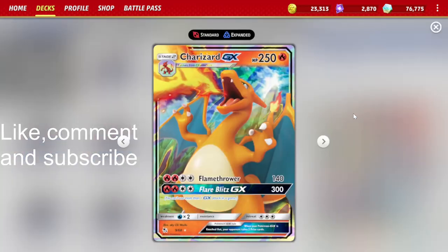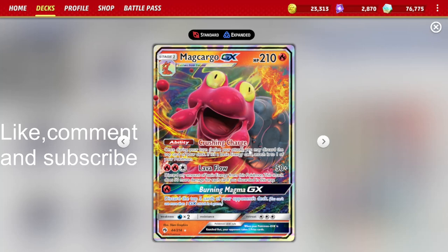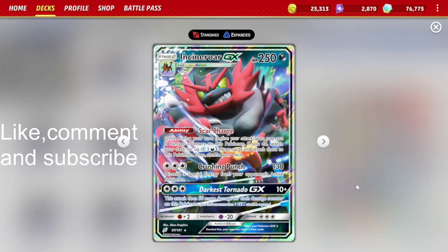We also play Charizard GX, mostly for its Flare Blitz GX attack — we can do 300 damage for 4 energies. We play Mag Cargo GX for its Lava Flow attack, which does 50 base damage, plus 50 more for each basic energy we discard from this Pokemon. So if we discard 6 energies we can do 350 damage. The last GX is Incineroar GX for its Darkest Tornado attack — 10 base damage plus 50 more for each damage counter on this Pokemon.